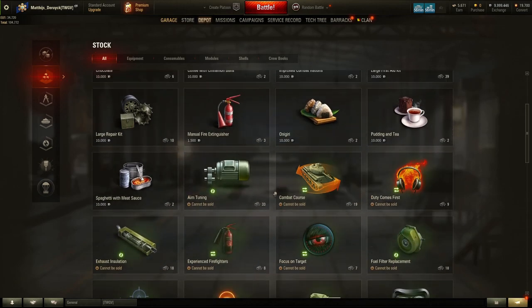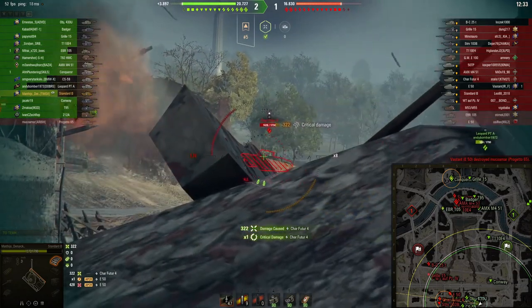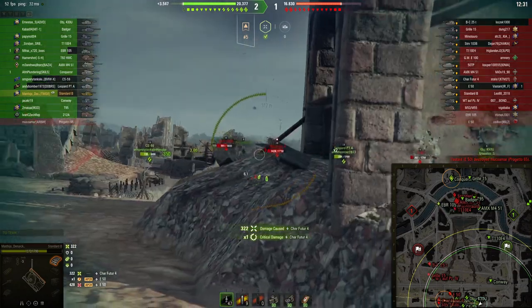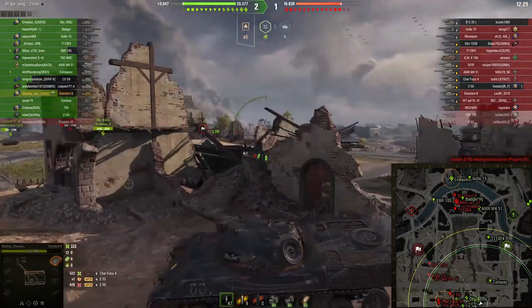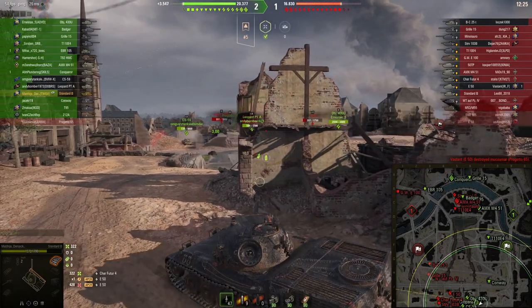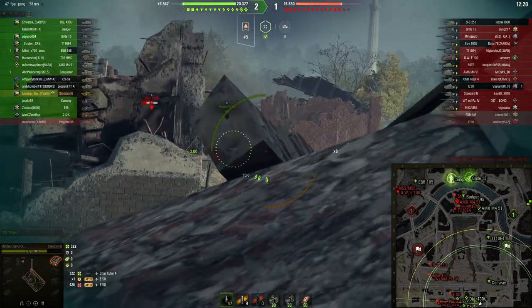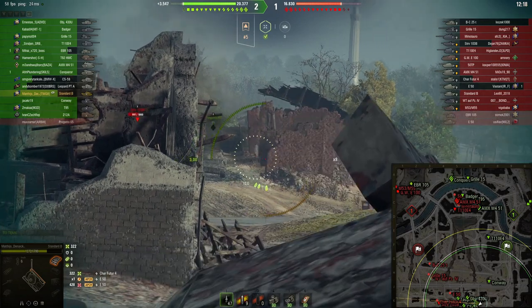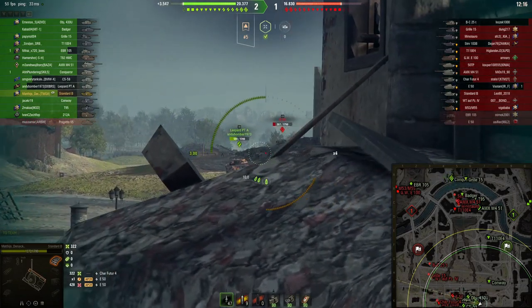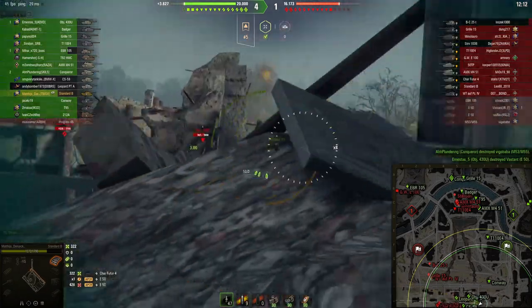Tip 5: while we all want tier 10 tanks, my garage is always a combination of lower tier tanks — tier 5 and 6 — that are fully upgraded and used to gain credits. My higher tier tanks are fun to play but I mostly lose credits with those. Always check your balance at the bottom right corner; if you end the day with a loss, play one or two rounds in the M10 to recover 40–50 thousand credits.